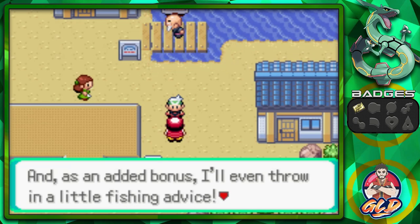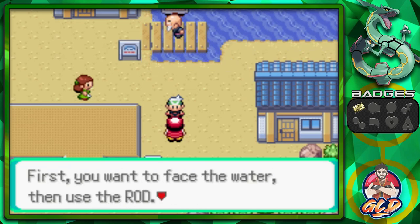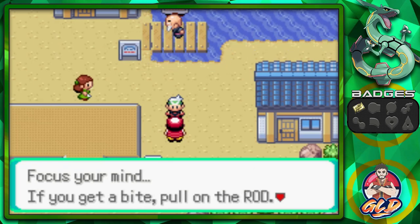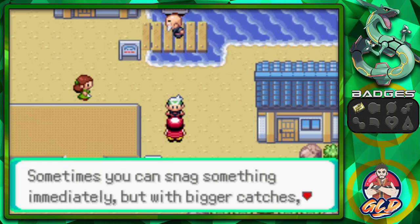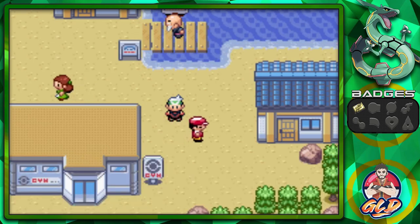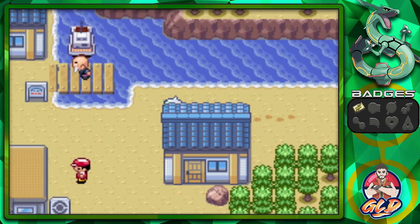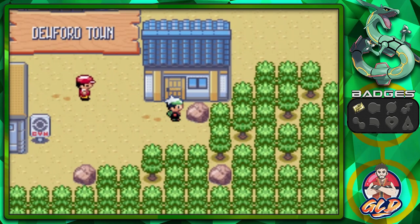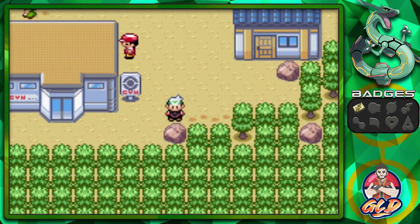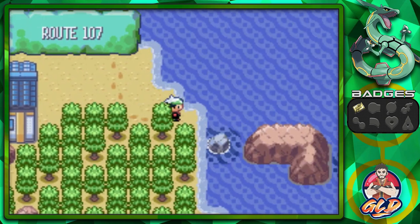He's like, 'As an added bonus, I'll throw in a little fishing advice. First, face the water, then use the rod. Focus your mind. If you get a bite, pull on the rod. Sometimes you snag something immediately, but for the bigger catch you need to time the pulls on your rod to haul them in.' The cool thing about the Old Rod is you can actually get Tentacool here too.